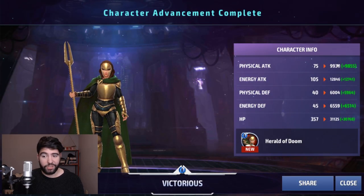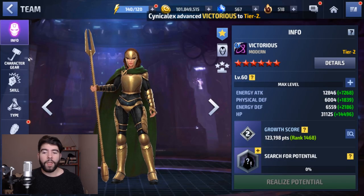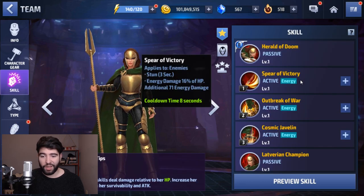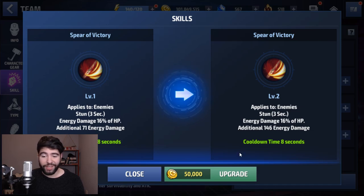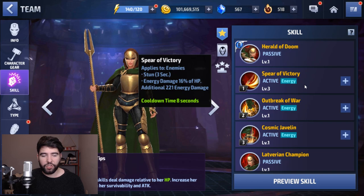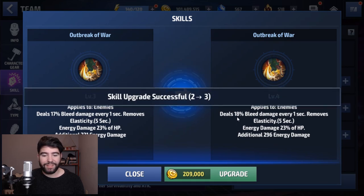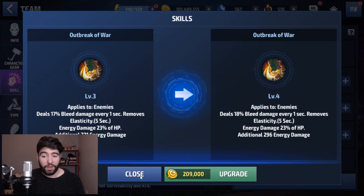Now we get into the character building portion — equipping Uru, leveling up skills. I start by checking if a skill has certain effects. If it deals the same amount of damage regardless and there's only a small additional damage increase, it's not really worth the gold to level it up. I level it up twice because it's very cheap — the first two levels only cost 200,000 gold total, while the next level alone costs 200,000 gold. Getting a skill from level 1 to 3 costs the same as going from level 3 to 4. There's not much additional damage going on to justify going all the way to 6, unless you love the character or the skill does something meaningful — like 1% additional bleed damage, which isn't enough to justify spending more gold.